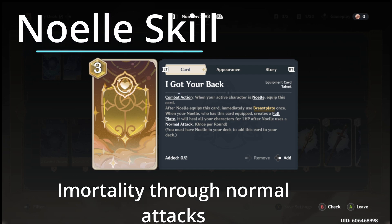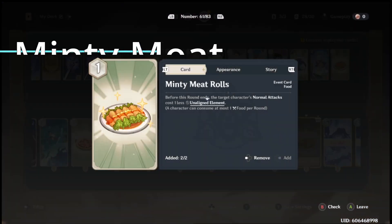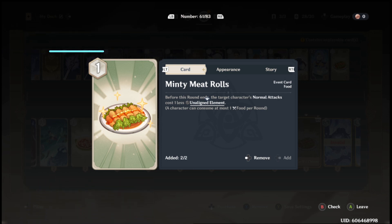Noelle's talent card activates her healing mechanic, allowing you to use her normal attacks while under her shield in order to heal the whole party by one point for every normal attack. The final ingredient that makes this deck work is the Minty Meat Rolls. This food item allows you to make multiple normal attacks during a round with decreased cost, drastically increasing the healing Noelle provides and also her overall damage output.